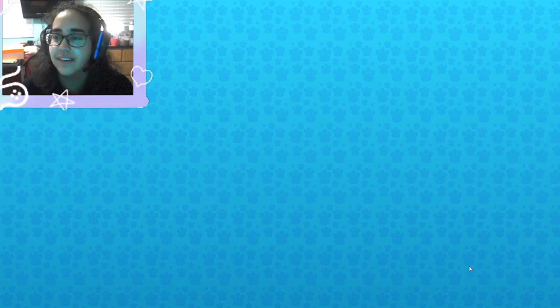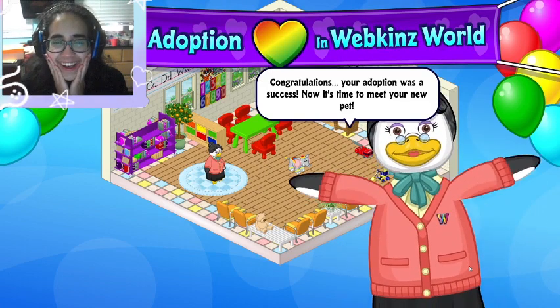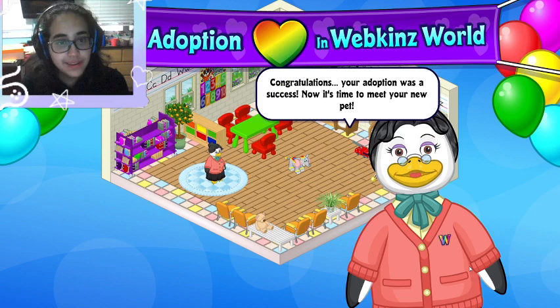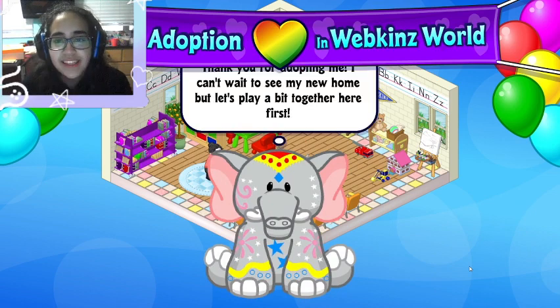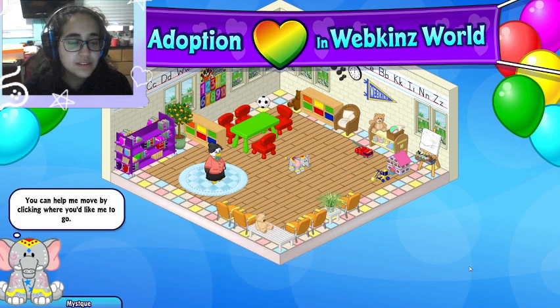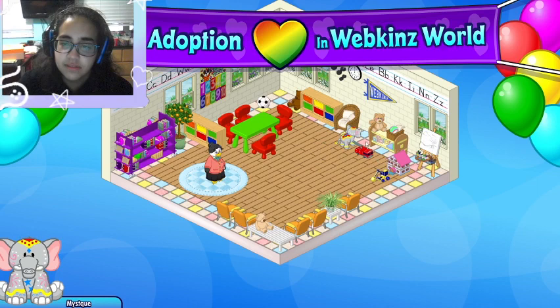Oh my god, so much nostalgia! 'Your adoption was a success!' Oh, let me meet Mystique. She sent me kisses! 'Thank you for adopting me, I can't wait to see my new home.' You can help me by clicking and moving me where you want me to go. Mystique, I want you to go to the fire truck!